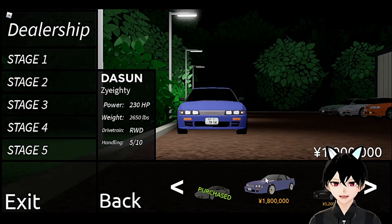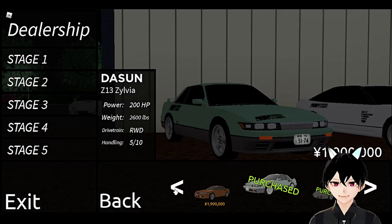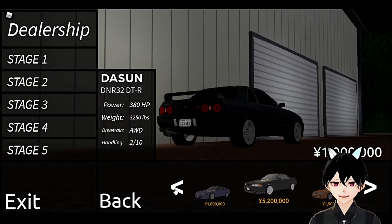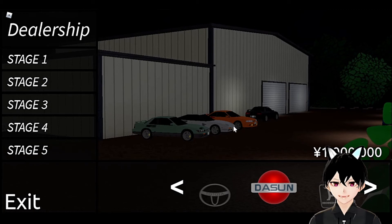So we have a Sil80, a 240SX, an S13, and an S14. Currently the S13 and the 240SX are free — you can get them easily as your starter cars.